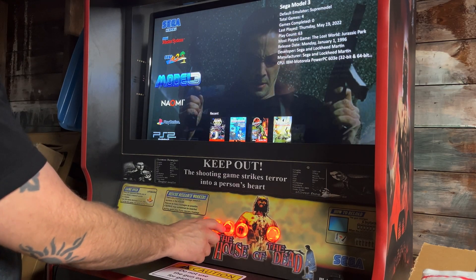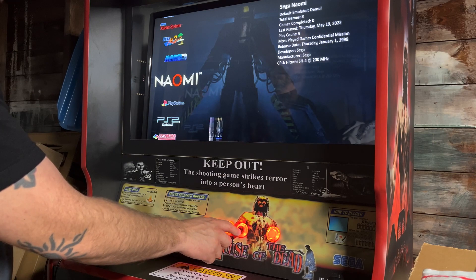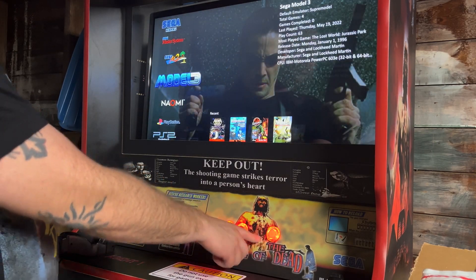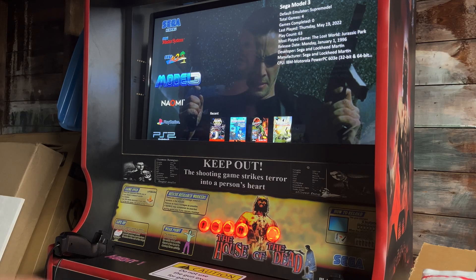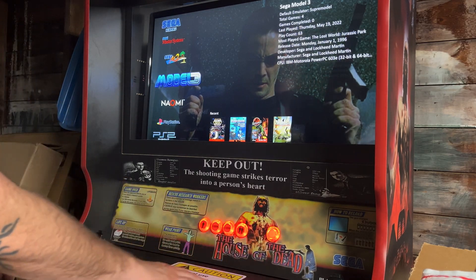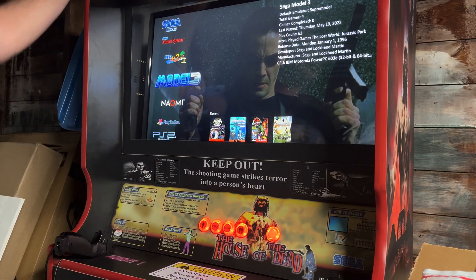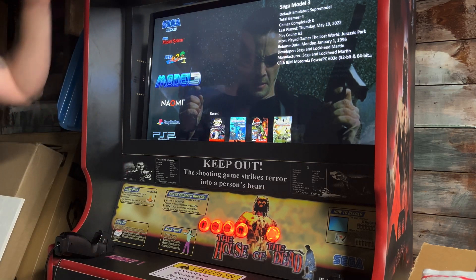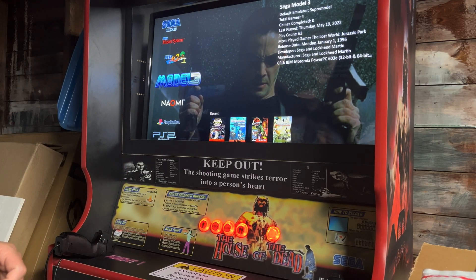Actually, let me reverse that — this Coin button is your Down button and the Player 2 button is your Up button. Then this button is your dedicated Exit button for all emulators. The only emulators this does not work with — because it's utilizing Joy2Key — is Model 3. You need the keyboard for Joy2Key for that to work. Also, House of the Dead 3 requires the keyboard to start and exit the game as well. That is a game glitch — it does not work with Joy2Key.